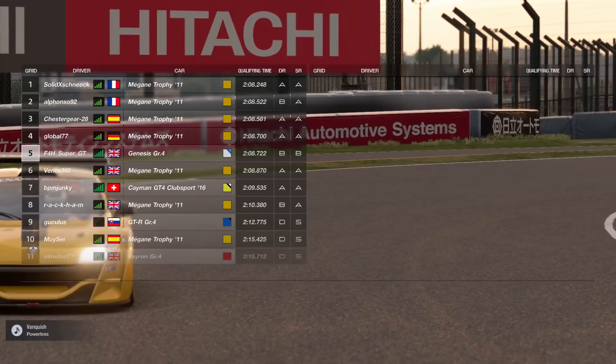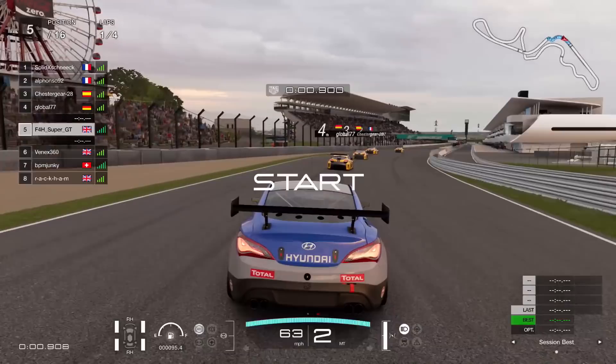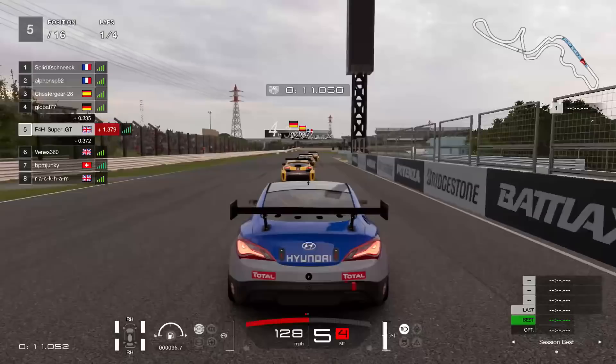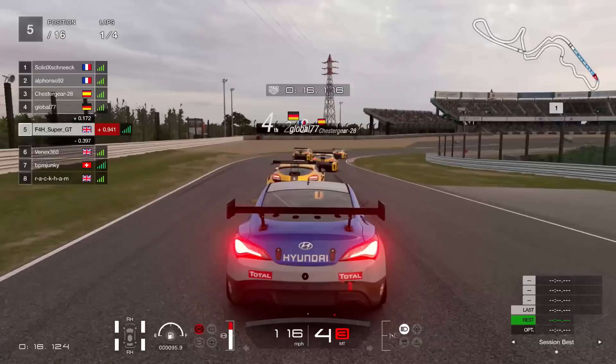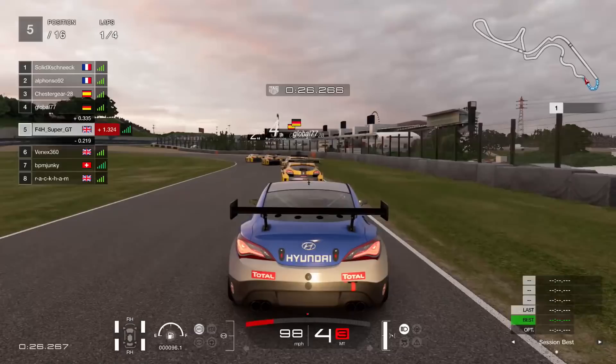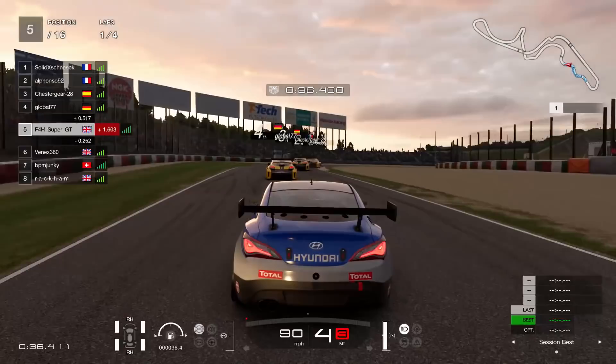We're going to go again — can't be having that. But this time, I'm in the Hyundai Genesis. I kind of wanted to take the fight to the Renault Megane in something different, and the car I've gone for is the Hyundai. This is actually a fairly solid car — I don't think I see too many people using it, but it's actually quite good. I know the strength of the Megane now — the braking and the handling — but what it doesn't have is top end. So I'm definitely going to be strong in the final sector and down the main straight. Just like the other Renault did in the previous race.